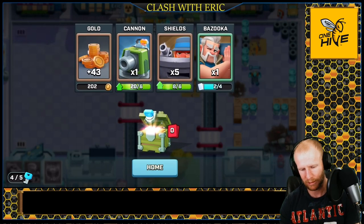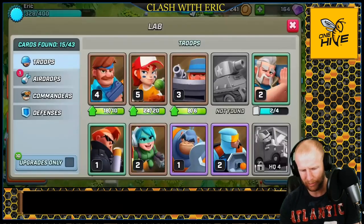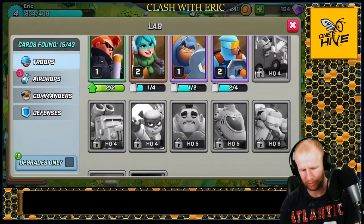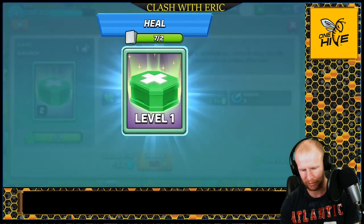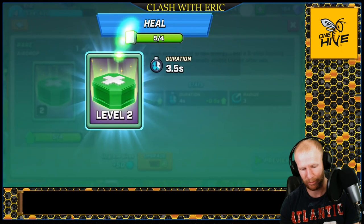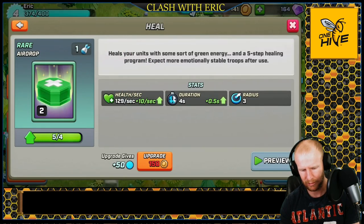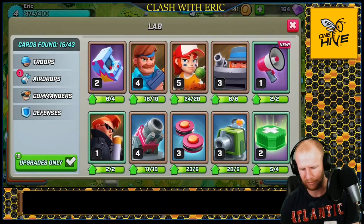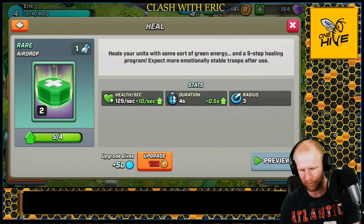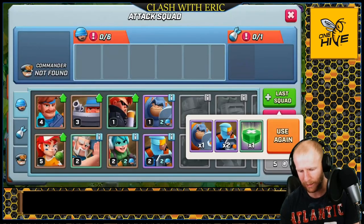We got more upgrades — not sure what to upgrade next. I do want the heal spell upgraded, and I wanted to upgrade the lasers too. I already did upgrade those, and I can upgrade the heal again but I don't have enough gold. Let's go hit another base and get a little bit more gold — we like this squad, let's go.